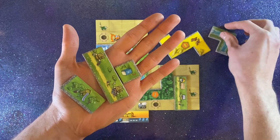If you cannot place a tile, you must skip your turn. Take a green area tile and place it in your reserve.